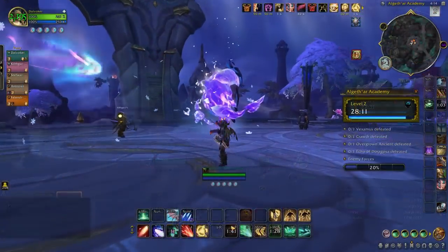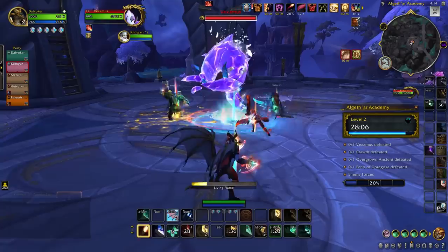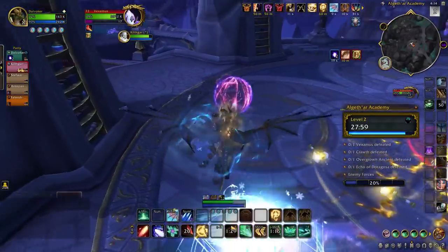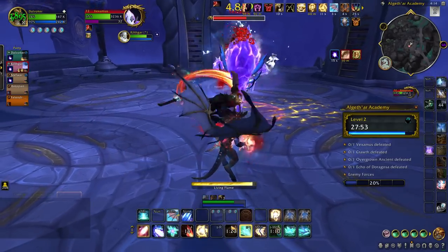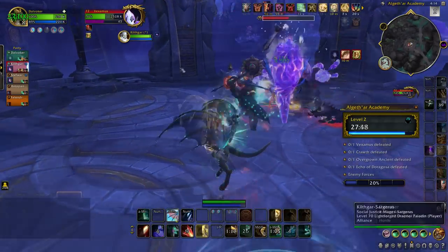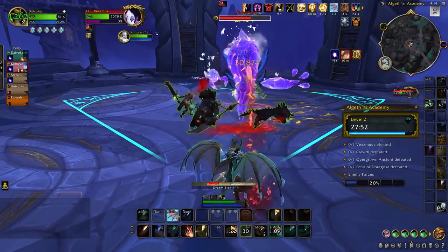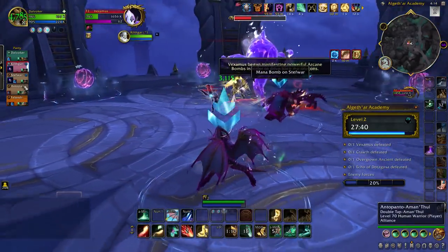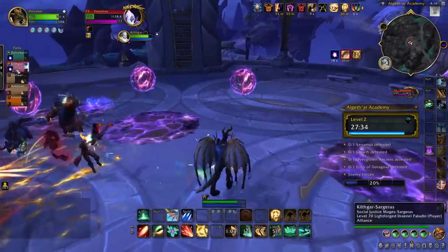The next boss is Veximus. Arcane orbs periodically travel towards Veximus from the edges of the room and should be intercepted by players — usually the tank — so the boss doesn't soak any of them. These orbs apply a stacking debuff causing players to take more damage, which can be cleansed by your healer. Your tank will need to face Veximus away from the party to avoid hitting allies with the Arcane Expulsion frontal. Watch out for Arcane Fissures and Mana Bombs, which leave arcane pools and explosions on the ground that should be avoided.